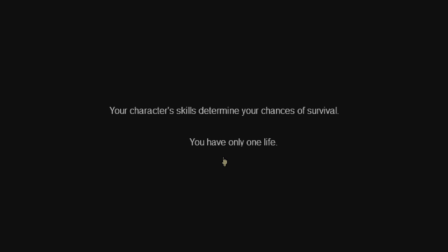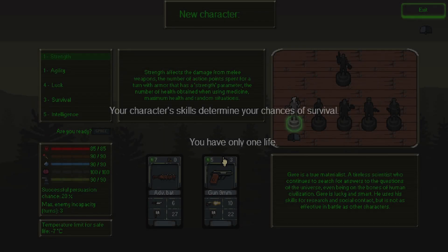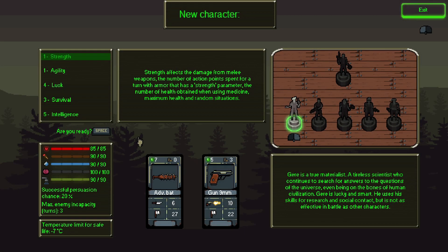It has some card elements — it's definitely a deck builder, but not a typical deck builder. It has a lot of unique stuff. First we create our character, and we only have one available: Jir is a true materialist, a tireless scientist who continues to search for answers. Jir is lucky and smart, using his skills for research and social contact, but is not as effective in battle as other characters.